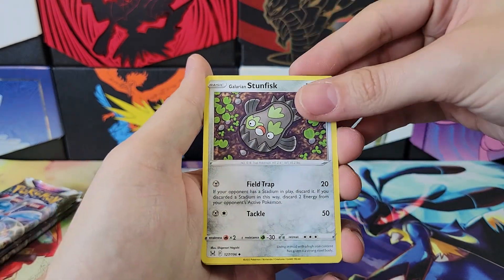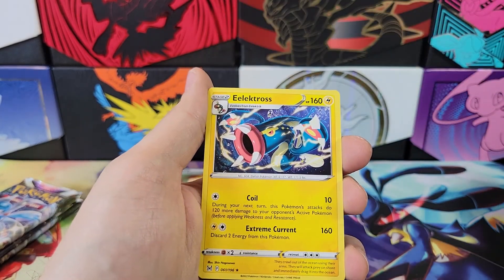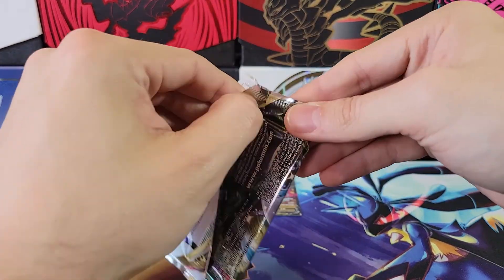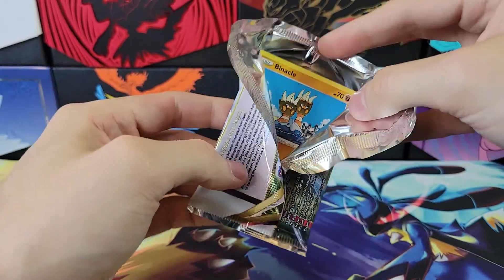I do that a lot because I open so many cards, I can actually tell just by feeling the type of texturing the card has what kind of card it is. So when I'm doing the pack trick, I can kind of just feel the edge of a card and I know what it is already — not the specific card, but the type of card.